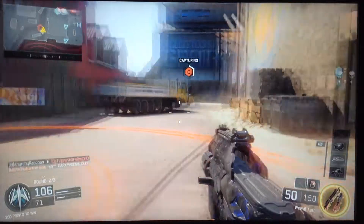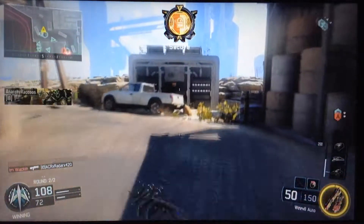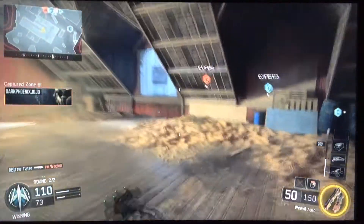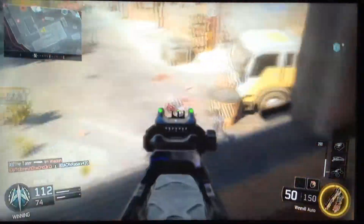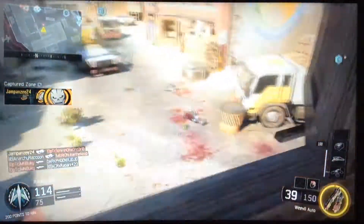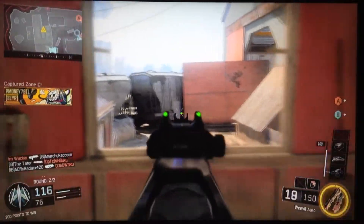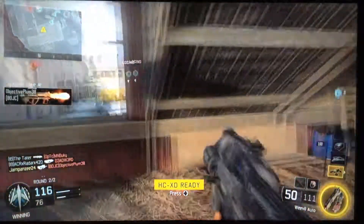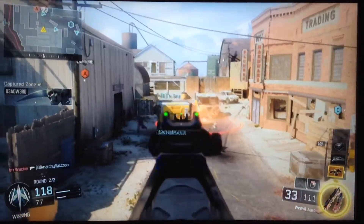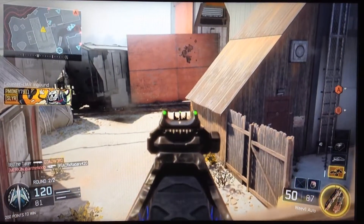E secure. Securing C. Losing Alpha. Enemy has Alpha. Losing B. UAV inbound. Care package inbound. UAV inbound. KIA. Losing B. Ready for deployment. Enemy on the run.